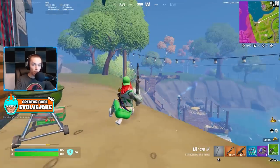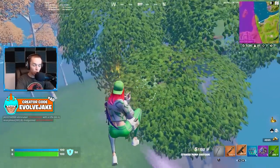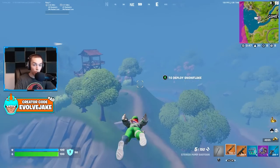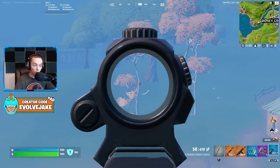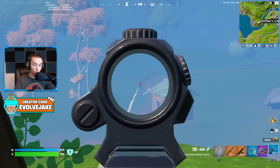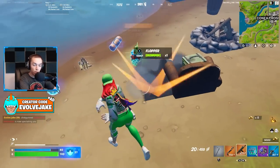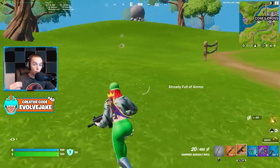You will melt people extremely fast before they even realize what's going on — I cannot stress enough how fast this weapon kills if you hit your shots. That is one thing that sets the combat SMG and the Hammer AR apart: the Hammer AR has a much lower fire rate, so your aim has to be really good. If you miss a few shots with the combat SMG it doesn't increase your time to kill that much because it's forgiving with its high fire rate. With the Hammer AR, every shot you miss increases your time to kill much more. If you can combo it with a pump — pump somebody, swap to this, hip-fire them down, swap back — the Hammer AR will do really well for you.